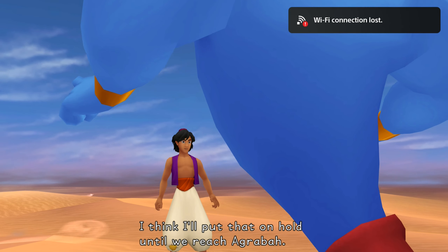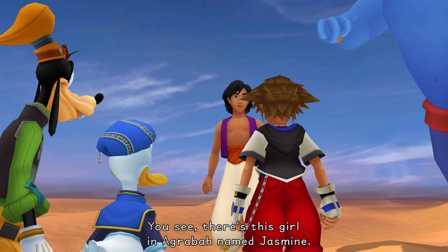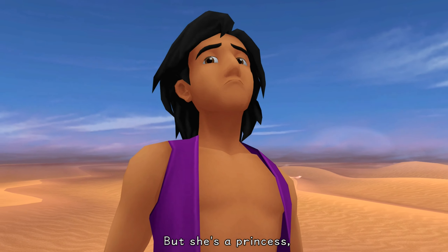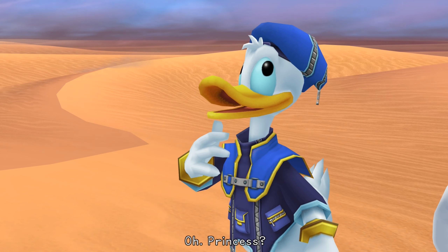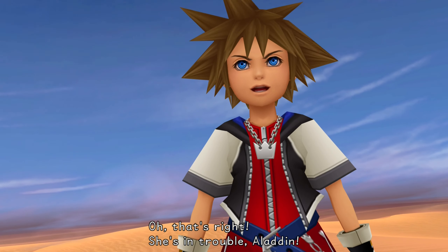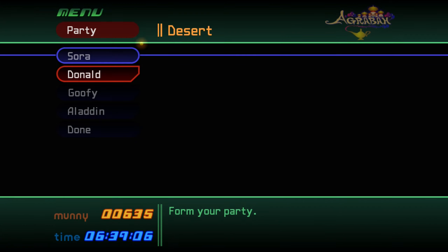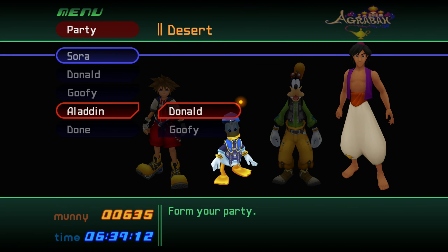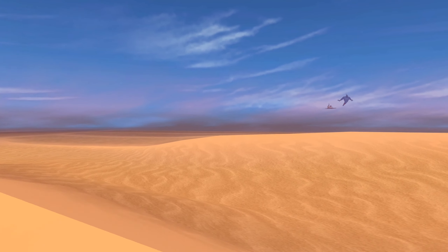I think I'll put that on hold until we reach Agrabah. Why a prince? There's this girl in Agrabah named Jasmine, but she's a princess, and I'm... she could never fall for a guy like me. Jasmine's in trouble, Aladdin! Let's get going. Now we can equip Aladdin to our party. The writers definitely did a pretty good job of replicating Genie's energy in this game.